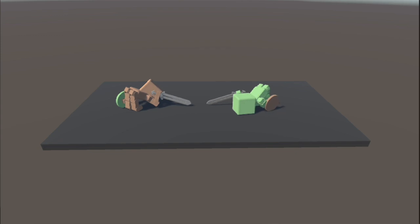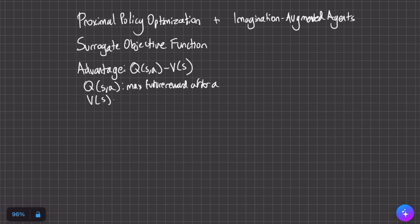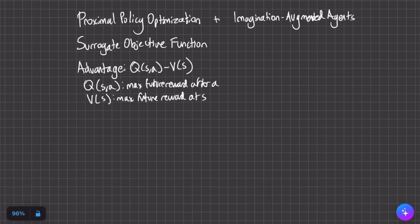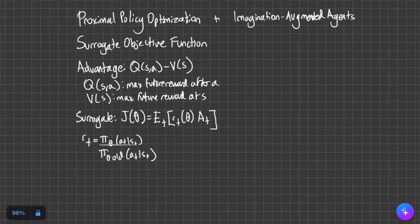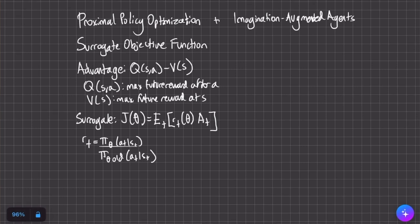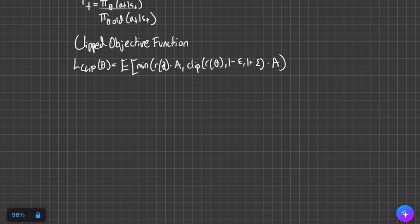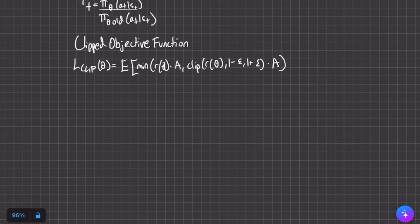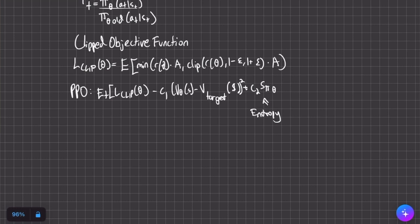Let's try again with imagination augmented agents combined with proximal policy optimization — two separate algorithms put together into one. PPO uses the concept of advantage: the difference between expected reward at state S after taking action A and the expected reward at S. It quantifies to what degree an action is better or worse than the average possible action. The surrogate objective tries to maximize the expected value of R times advantage, where R is the likelihood of an action in the new policy over the old. We also use a clipped objective function to solve the oversized policy update issue for more stable learning, keeping updates within a certain range of change.